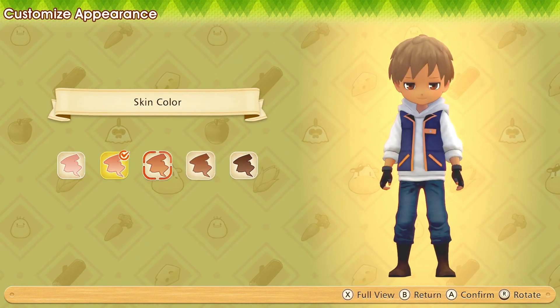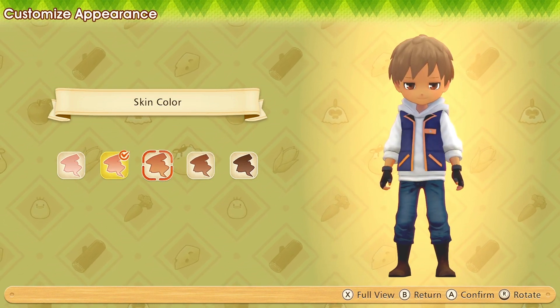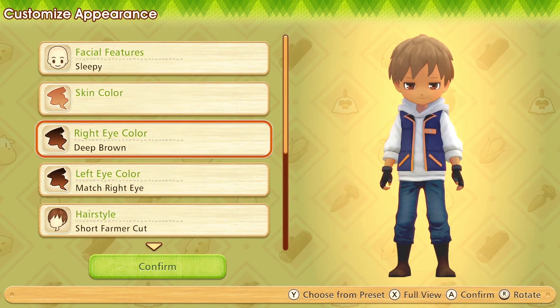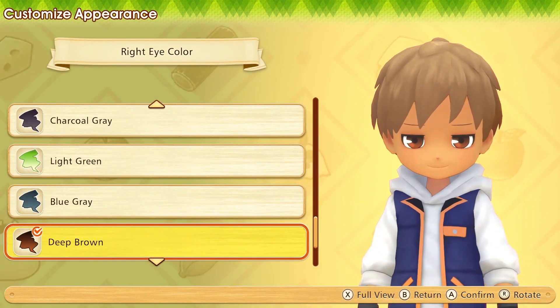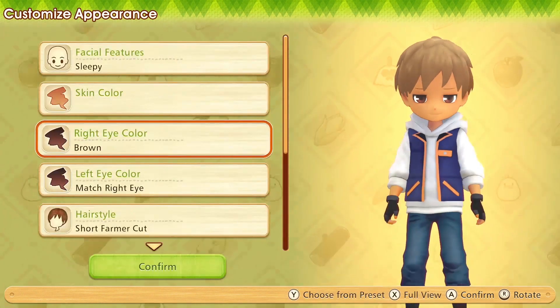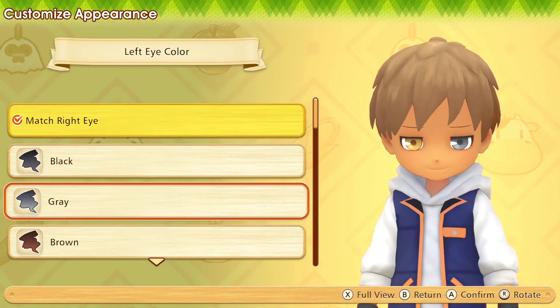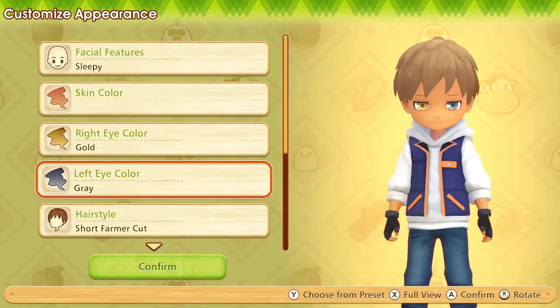I'll get like a real nice deep tan. I'm not that dark, am I? I don't think so. I'm a nice tanned color. Right eye — oh, you can change your individual eyes. Brown eyes are fine. Wait, can I get... ooh, gold. And my left eye will be... gray. Cool.